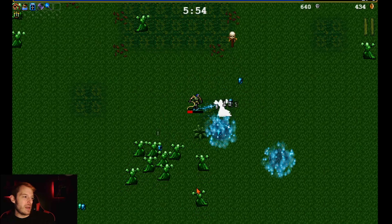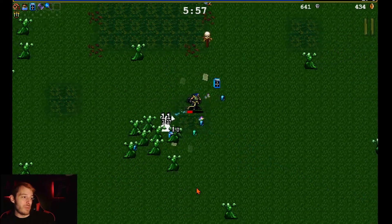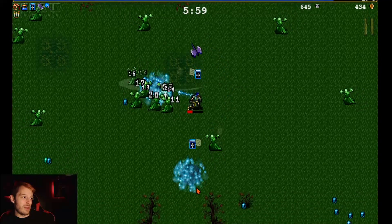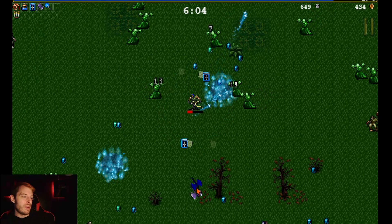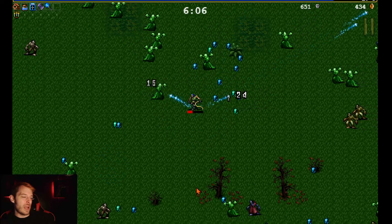Some people do the strat where you just stand still, but I can't — my nerves are not strong enough. Santa Water's doing work, we've got our whip, axe getting thrown up every once in a while.